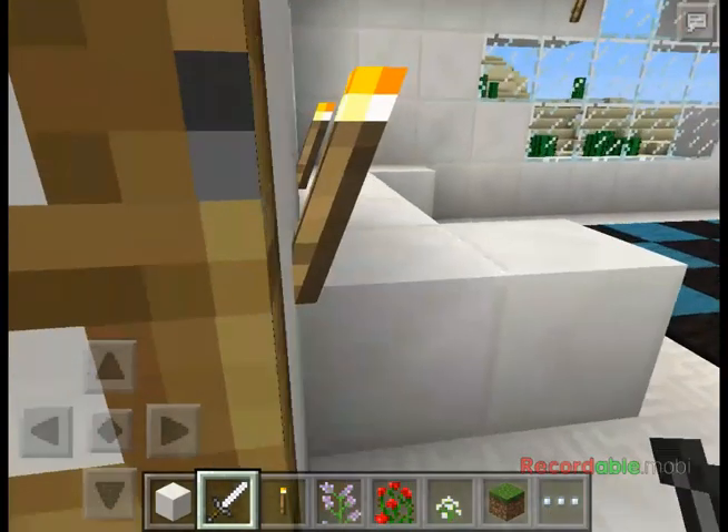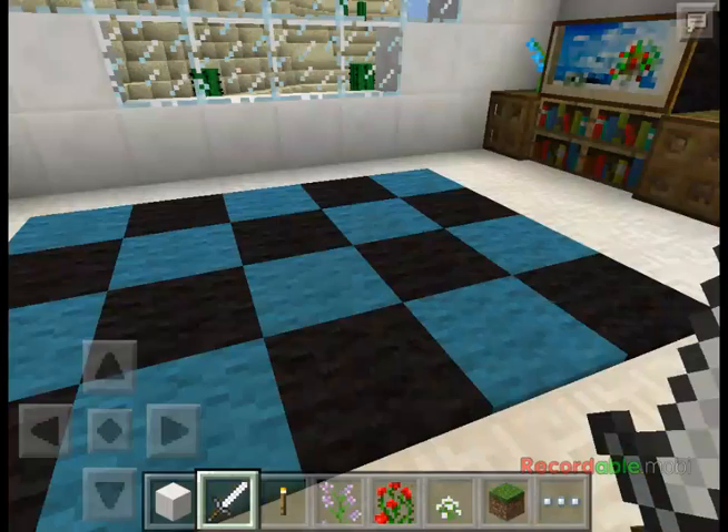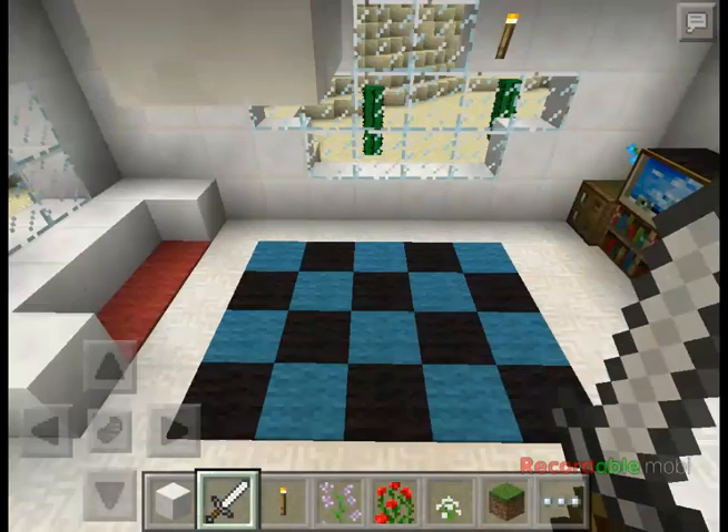It's a two-story house with a garden in the front, and a little nice walkway. We got a living room.